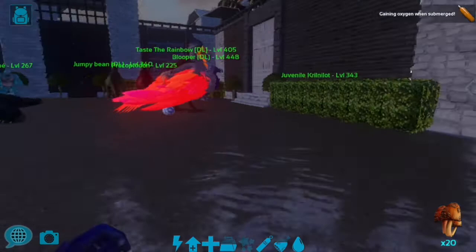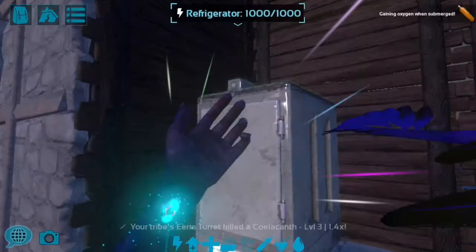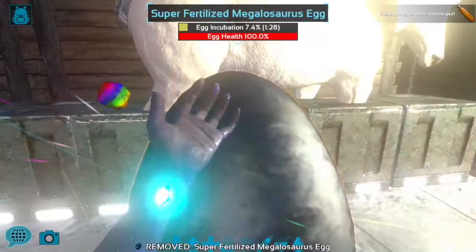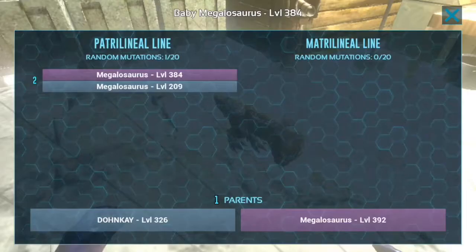Let's see if I have any creature I can breed. I have a fertilized egg in here — a megalosaurus egg. Let's use that because I don't think it will take that long to hatch. Let's drop that down here and wait one minute. I'll bring you guys back when it's hatched. All right, this beautiful megalosaurus has hatched. Look how beautiful this thing is! I'll just claim her — we got a female. Her colors are pretty cool.